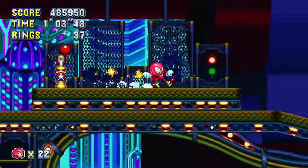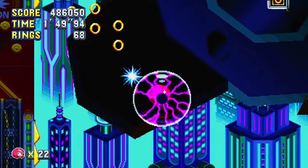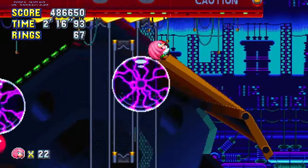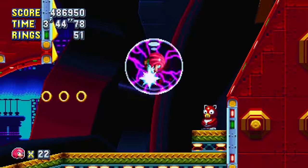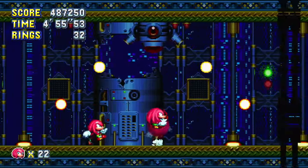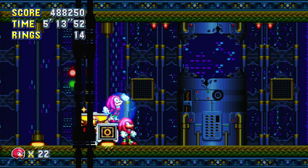Titanic Monarch Act 1 normally gives me trouble, but for once it didn't, somehow. I beat it first try, and apparently didn't take a single hit because I got an achievement at the end — what the heck? Also, somehow I got three rotations where the boss went up? That's possible? Anyway, we beat it.